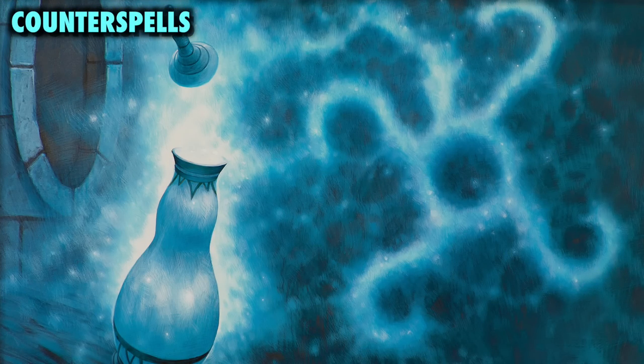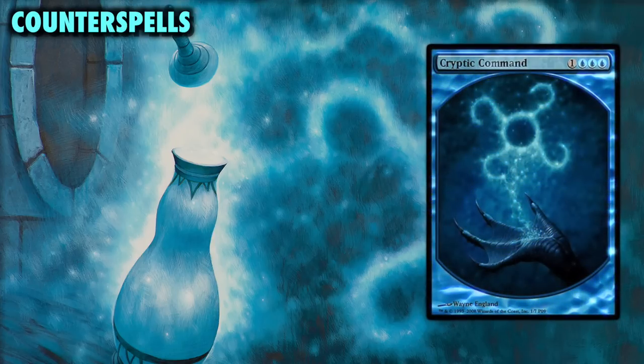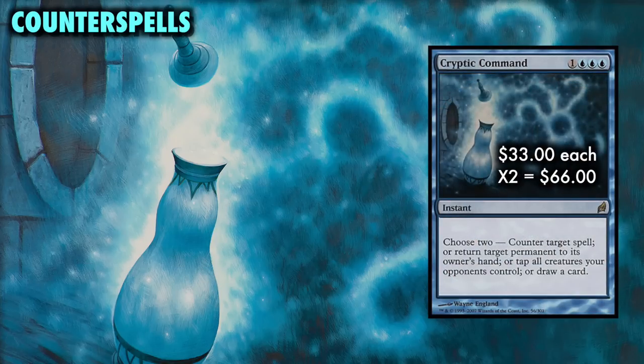For counterspells and removal: we're running two Countersquall, a highly underrated card. We're packing heavy removal, and Countersquall counters any non-creature spell while also costing your opponent two life — I can't tell you how many games that surprise life loss has won me. This card is a must. As are two Cryptic Commands. Cryptic Command can hard counter a spell, draw a card, tap all your opponent's creatures, or return a permanent to your opponent's hand — mix and match two modes. Command is costly both in mana and real-world dollars, but it's another key part of this deck.